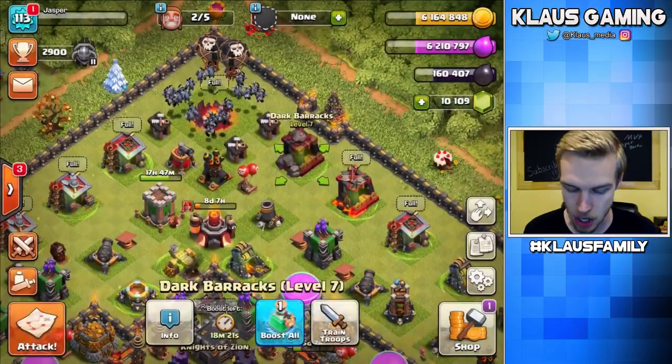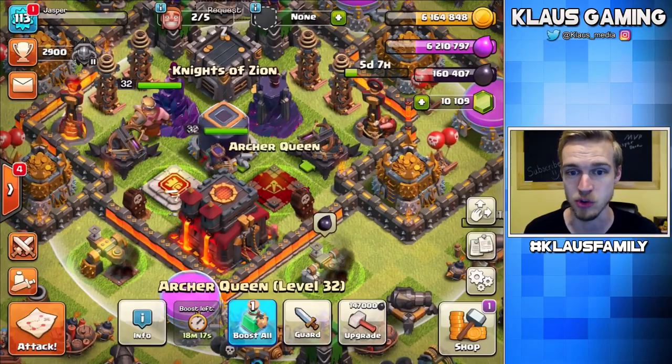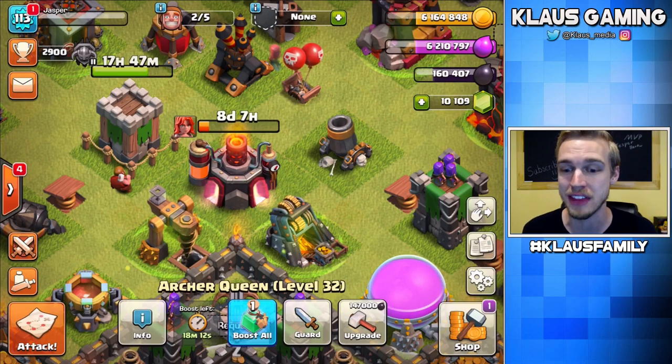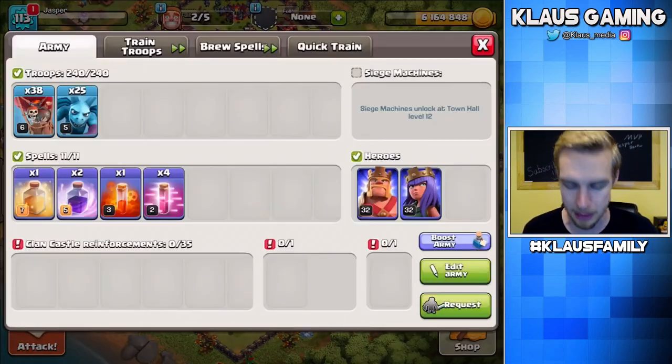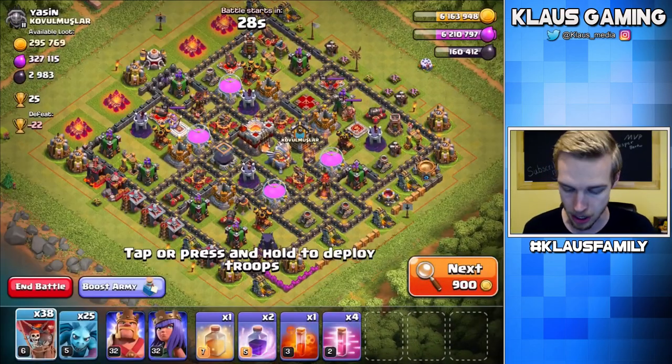Also, I've got a ton of Dark Elixir, and I've got a Queen that's gonna need to be upgraded very, very soon. I'm going to level 33. Our Laboratory still has 8 days to go, so we don't have to worry about Dark Elixir in the Laboratory. Without any more delay, we do have our army. Let's do a little bit of attacking. We'll upgrade the Queen at the end of the video.